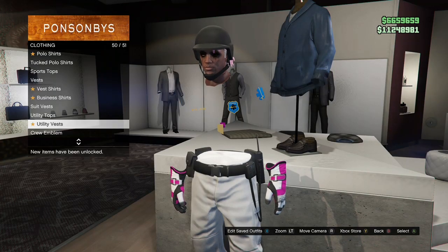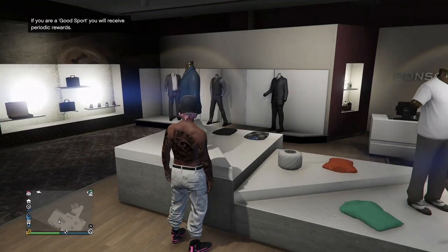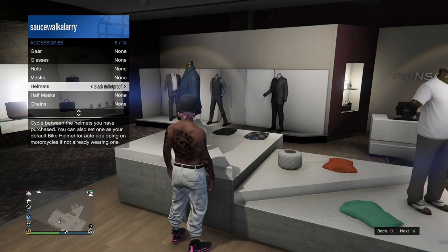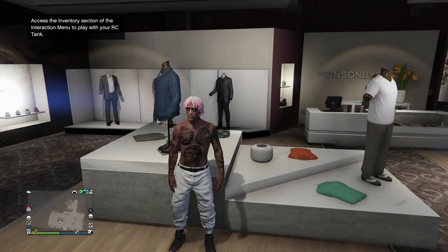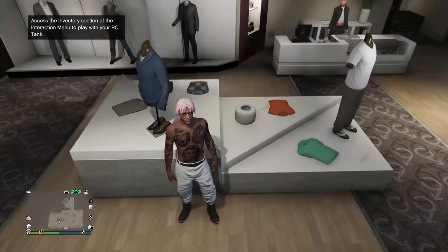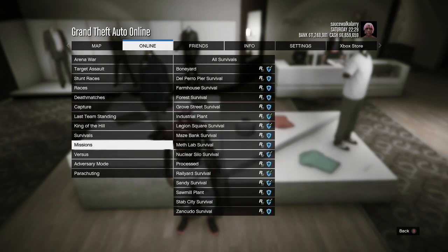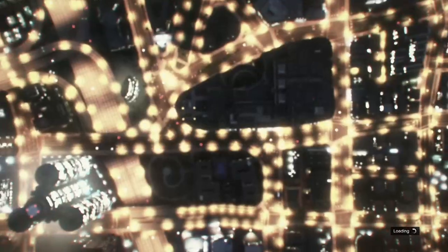Build the outfit — it's going to transfer the gloves over so you'll carry over any accessories you have. I think the only shirts the belt can go on are the tucked shirts, so if you want a shirt on it you have to buy one of those. Once you've got the outfit you want to put the belt on, hit your pause button, go to online, go to jobs, play jobs, Rockstar Created, go to versus, and start up Crook Cops.